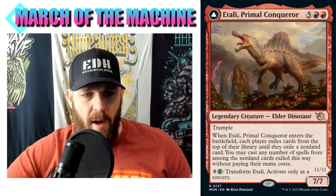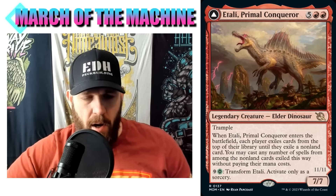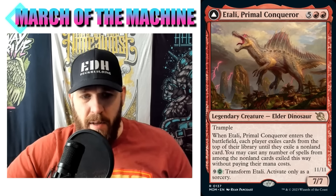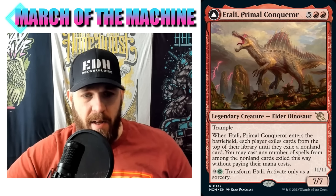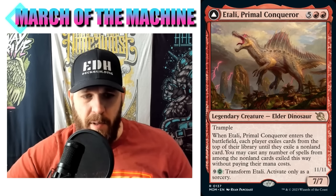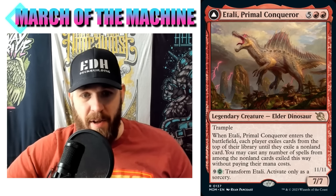When Atali Primal Conqueror enters the battlefield, each player exiles cards from the top of their library until they exile a non-land card. You may cast any number of spells from among those non-land cards exiled this way without paying their mana costs. The land cards are just going to get exiled and stay there, very similar to the original. It's an enter-the-battlefield trigger though, which is better - with the original Atali, attacking is incredibly important so you need haste enablers.